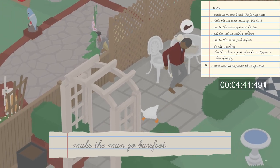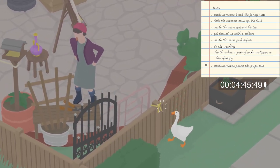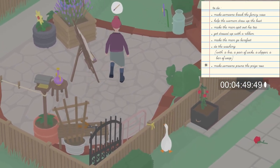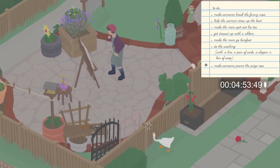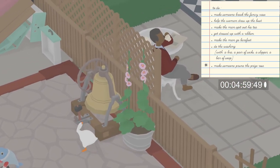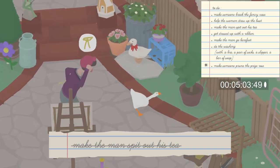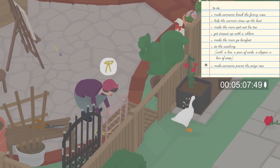Hopefully the man continues drinking the tea. If he is, make your way over to the lady's backyard and walk towards the bell. Once the man has the cup up to his lips, press the grab button on the small hammer and ring the bell to make him spit out his tea. Now very quickly make your way back over to the man's backyard via the desk or the hole in the fence if the lady hasn't put it back up.